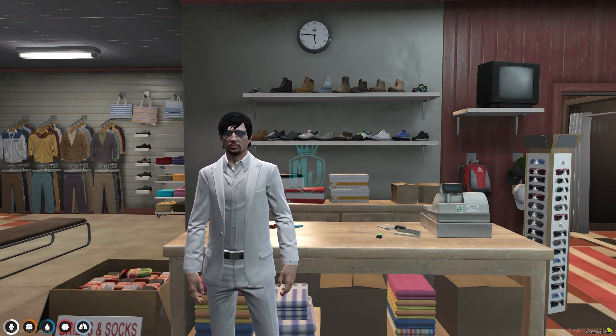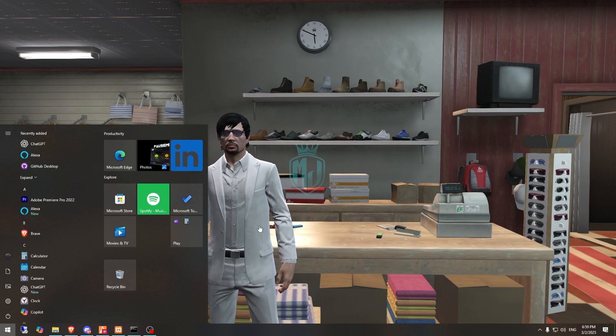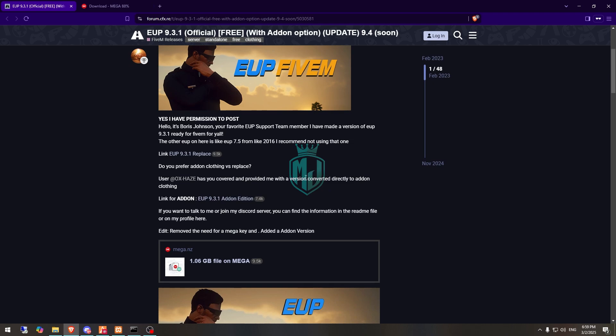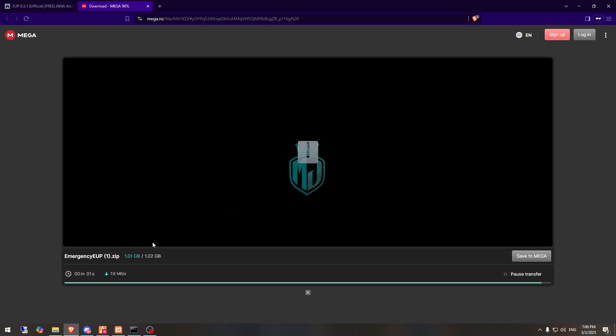If you like this clothing pack you can definitely install it in your server. I will mention the link in the description box. Go there and scroll down to download it. I recommend downloading the addon edition rather than the replace edition. I'm already downloading it so you can download it from there as well.